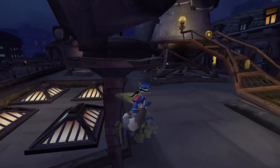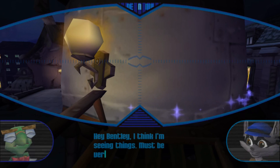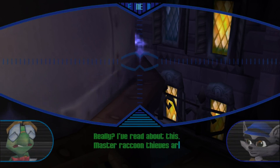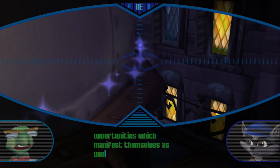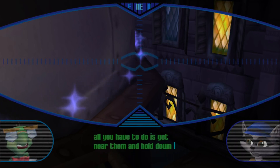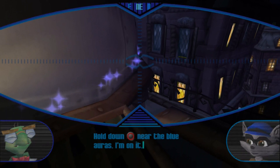Why can't I be in the van? Why can't you guys come out and do something? Hey Bentley, I think I'm seeing things. Must be vertigo or something. Can you see those crazy blue lights? I've read about this. Master Raccoon Thieves are able to sense thieving opportunities, which manifest themselves as unexplainable blue auras. According to my research, all you have to do is get near them and hold down the circle button and you should perform a super sneaky Master Thief move. Hold down the circle button near blue auras. I'm on it.